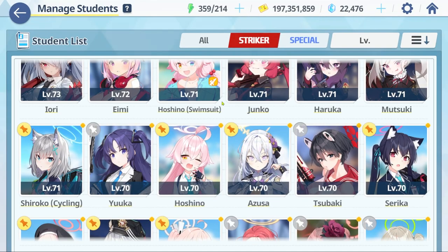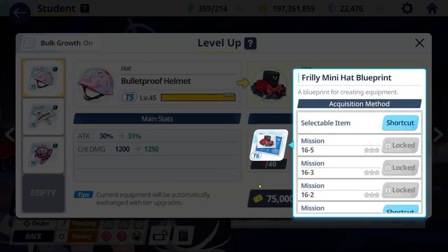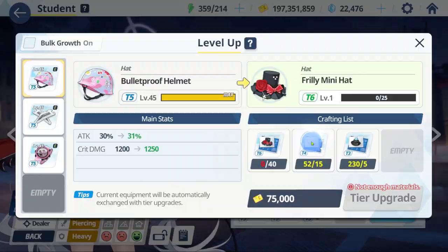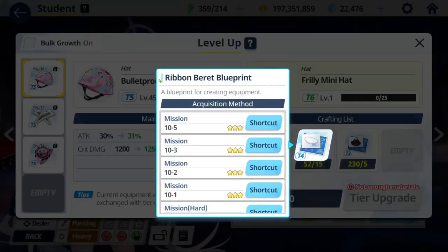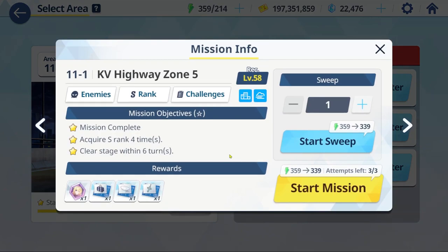Don't neglect your equipment. Another tip I almost forgot: when you want to level up certain gear, it will show you where you can get more materials. Let's say I need a ribbon beret blueprint — it will show you a list of missions. Don't go for the normal ones if possible; go for Hard, assuming you can 3-star it, because the drop rate for 3-stars is much better.